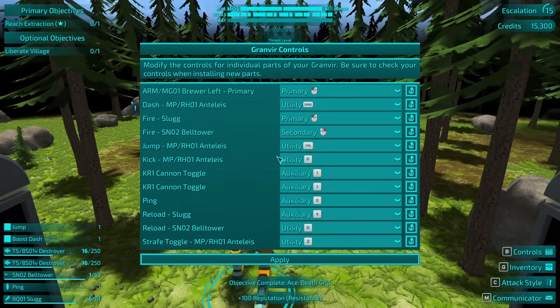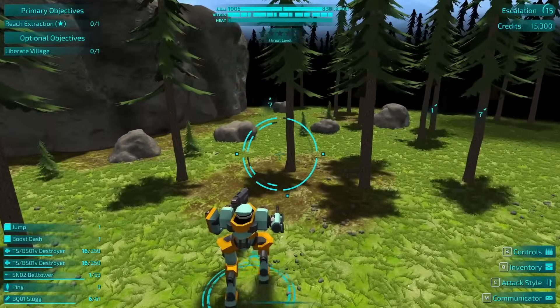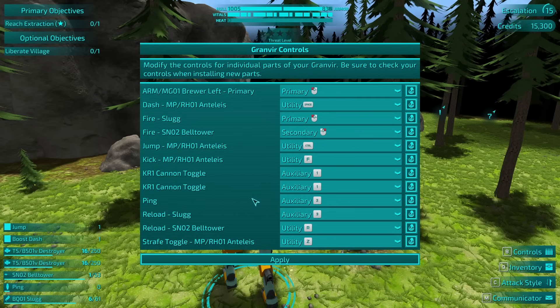Let me check my controls — how do I fire? Dash, reload. Arm pruer, left primary, left attack. KR1 cannon toggle. Can I rebind them? I guess the main question is auxiliary one. Oh, I see — they're both one and two. Got it.